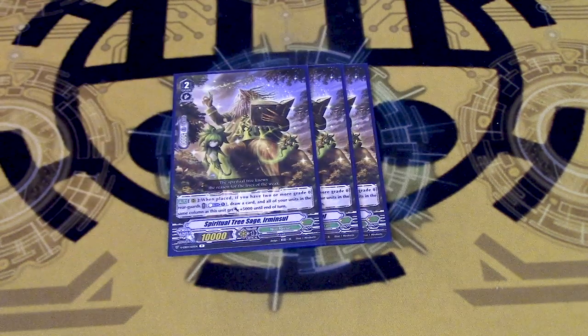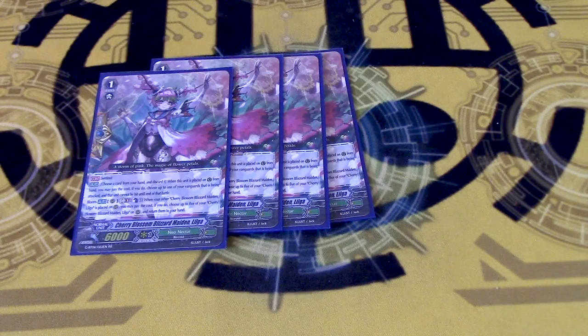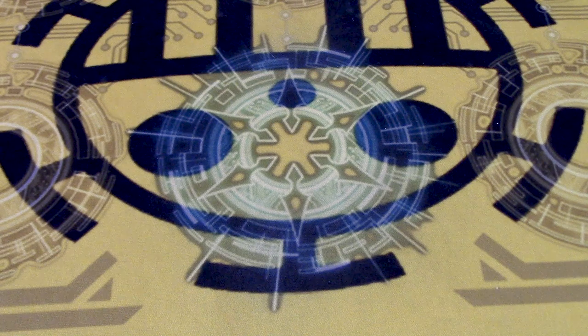3 copies of Ermin's Soul, just because numbers and hand power is always good, and good for grade 2 gaming. Big change: running 4 copies of Cherry Blossom Blizzard Lilga — PG and GB1 Bloom, counterblast 1, bounce all copies of herself. So you can call like 3 copies of herself off of Katrina and then just get 3 free Perfect Guards, which is really neat. We're running 12 crits, so might as well have some PGs somewhere.